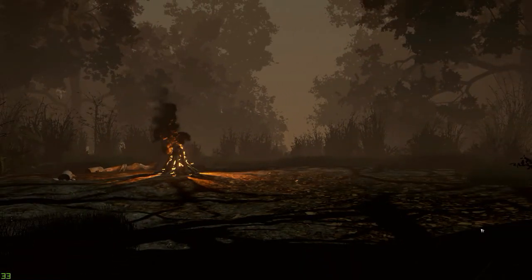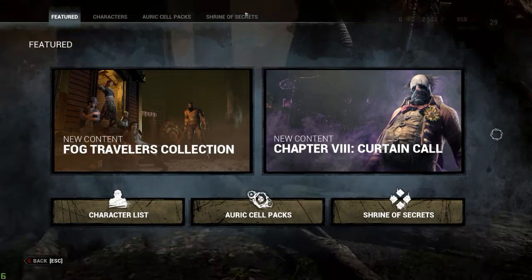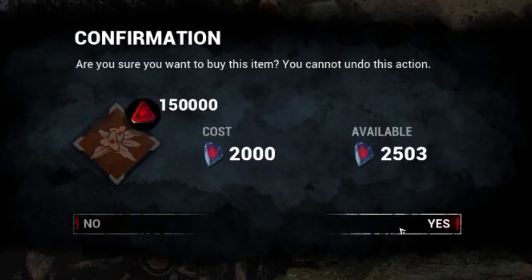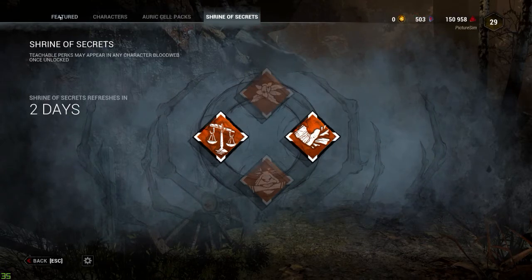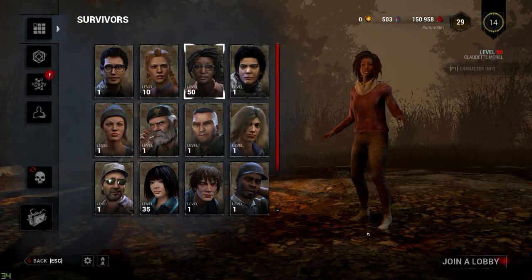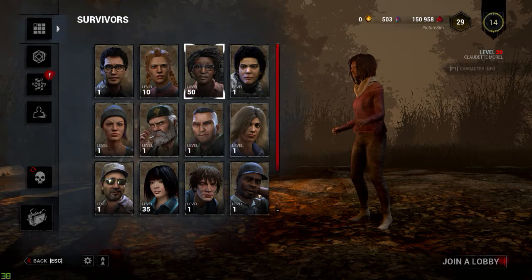Let's go check the Shrine of Secrets — it's under Store. Right now it shows Botany Knowledge, so I might go ahead and grab that. Now I have Botany Knowledge as a teachable! Claudette is now level 50 and I have all of her teachables.